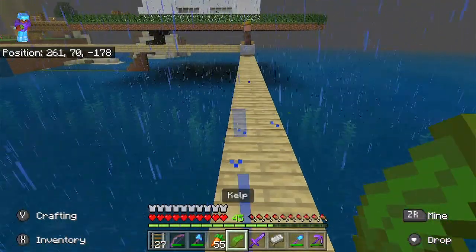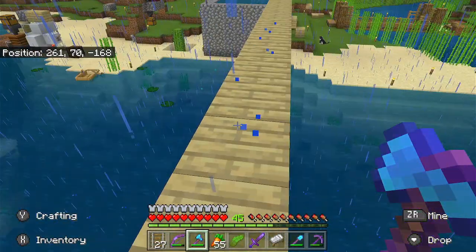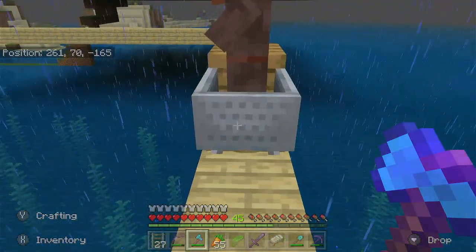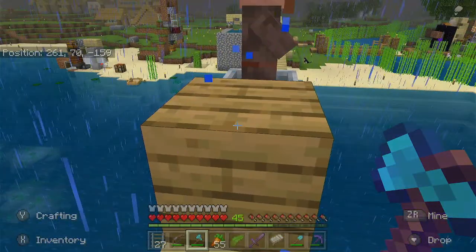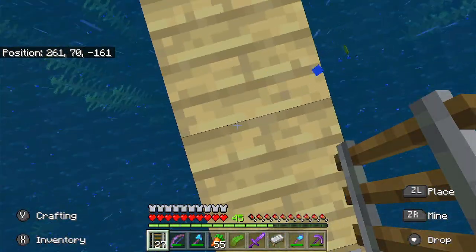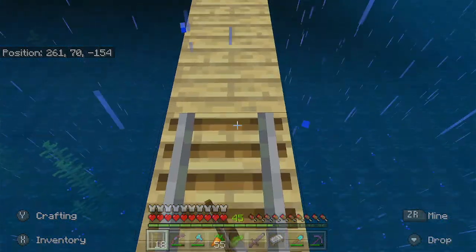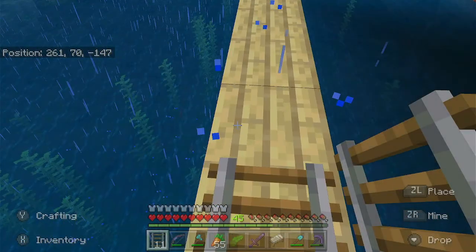Why can't I find that other rail? It feels like it didn't drop in the ocean. That's another rail gone — I keep losing rails. They're precious, they cost iron, these are expensive. I mean they don't cost diamonds, and you know what — I don't even mind diamonds anymore because I'm just getting netherite.